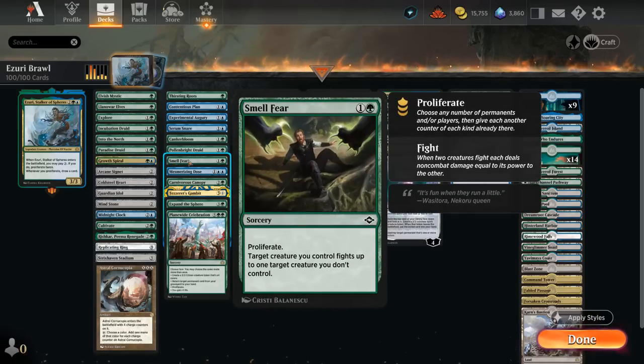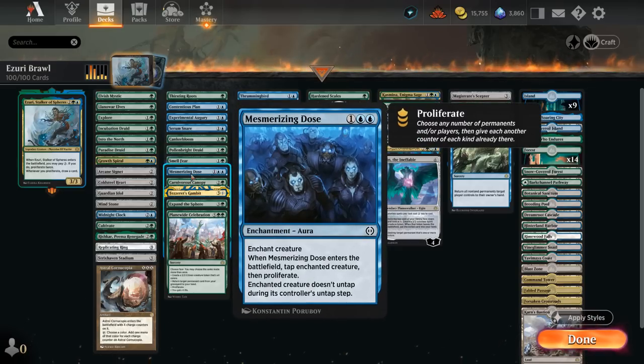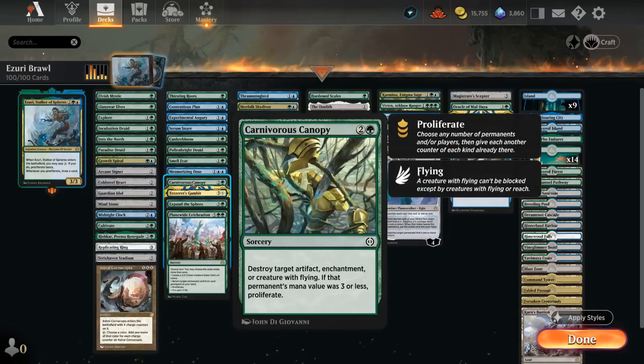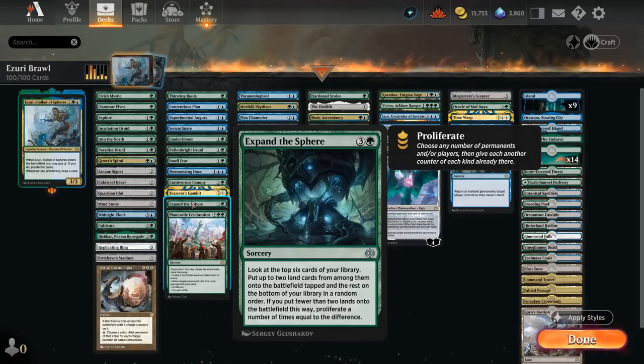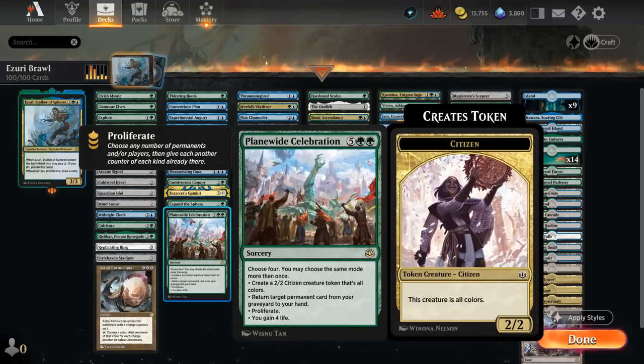Smell Fear first lets us proliferate and then we fight — relevant to get an extra counter before the fight happens. Mesmerizing Dose keeps an opposing creature tapped down and proliferates. Canopy can destroy an artifact, enchantment, or creature with flying, and if its mana value was 3 or less, we proliferate. Tezzeret's Gambit draws 2 and then proliferates for either 3 mana and 2 life, or 4 mana. Expand the Sphere can ramp by finding 2 lands, or we can proliferate if we decline to select lands — or just proliferate twice. Finally, Planar Celebration lets us choose 4 modes, including making 2/2 citizens, returning permanents from the graveyard, proliferating, or gaining life — incredibly flexible, and sometimes just proliferating 4 times can be game-winning.